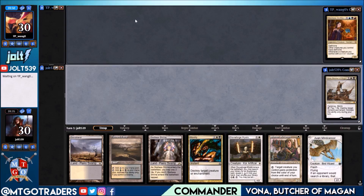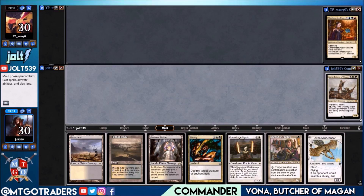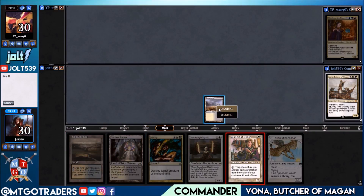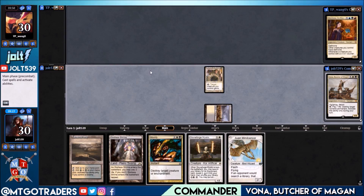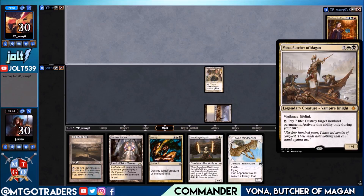We'll cover our commanders once our opponent decides if they want to mulligan past six or not. Looks like they do not. We do want to get Mother of Runes down, so let's get the Scrubland down, get down Mother of Runes, tap for white, and pass the turn.